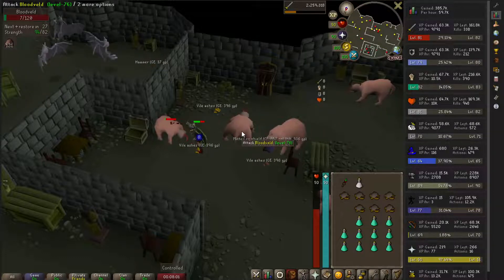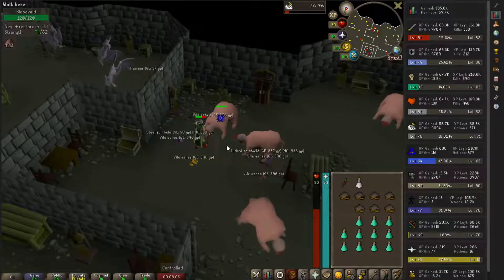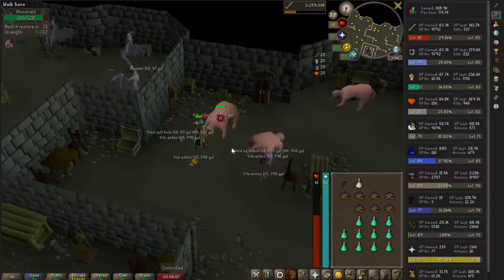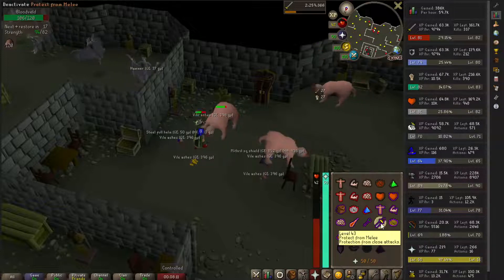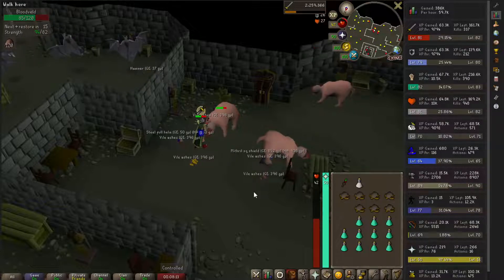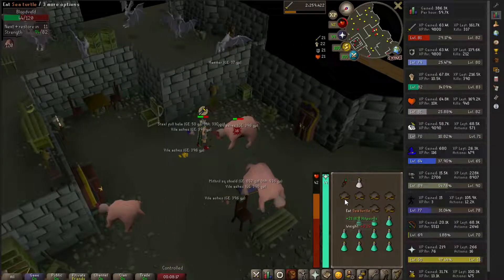I don't really use Slayer points for cancelling or skipping tasks — if I get a task, I just do it. I'm probably going to start praying melee here, just so I don't have to worry about food at the moment. As you guys can see in my inventory, I have sea turtles.